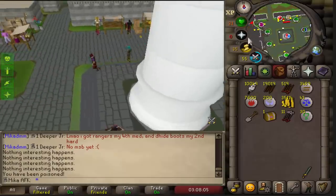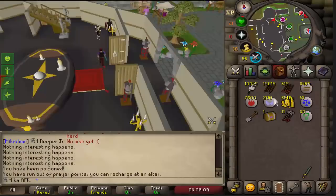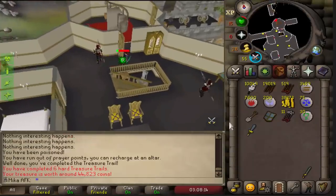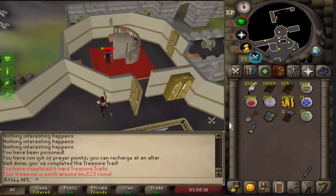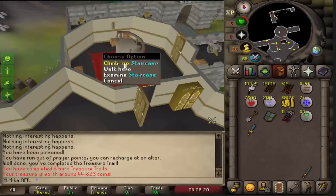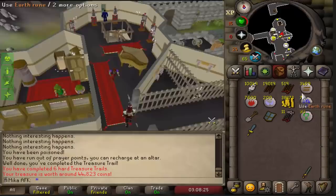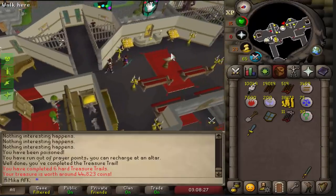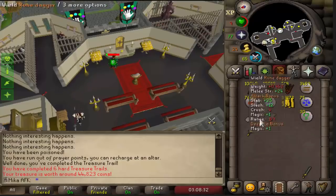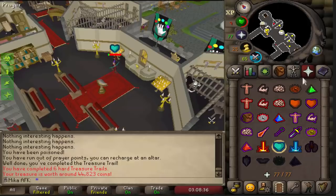I am kind of slowly dying — 20 HP — doesn't matter. We ended up getting a heart clue scroll. Once again, we need black Dhide chaps, or any god boots, any god coif. Let's see what we get. I got poisoned at the same time. What did I even get? Maybe some law runes? And these two things? It is what it is, I guess.